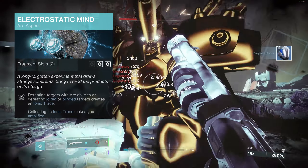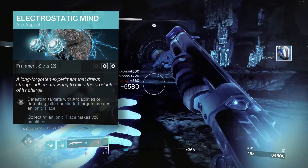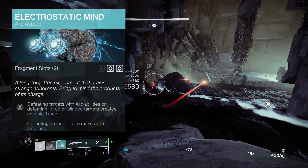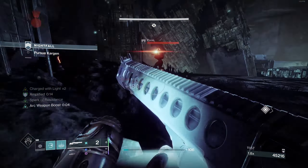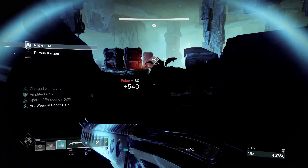Throw an electrostatic mine into the mix to double up the chances of getting increased ability regen through ionic traces, as this aspect will create them after killing blinded or jolted targets. Lightning surge is a big part of the way this build plays out — it's going to let us get up nice and close to an enemy to secure that kill, or do a finisher and start the chain off that way.